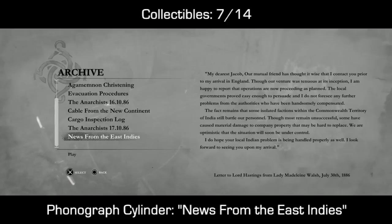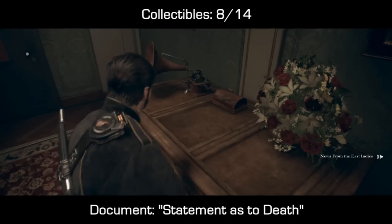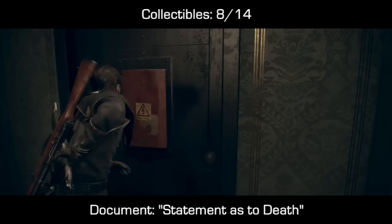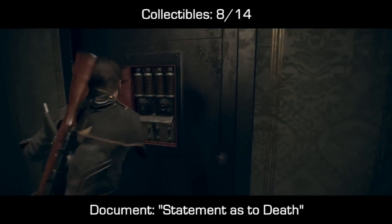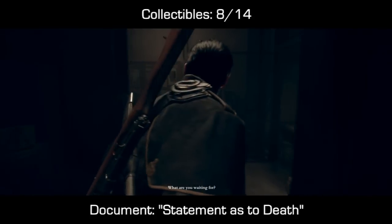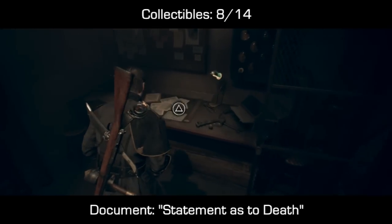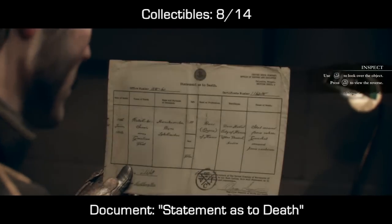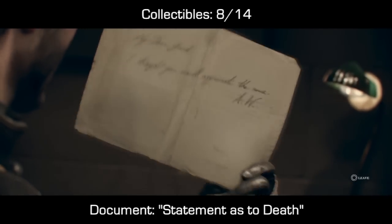Now from that phonograph cylinder, if you turn 90 degrees to your left you will find a door, and that door is going to have a lock on it. Inside there you can find some weapons, ammo, and grenades, but you'll also find one collectible which is a document — collectible number 8 of 14. You will need to use your voltage instrument to get inside, and once you're inside it should be literally directly in front of you. This is a statement as to death — I think it's like a death penalty for someone who is being prosecuted, not 100% sure as the writing is a little too small.